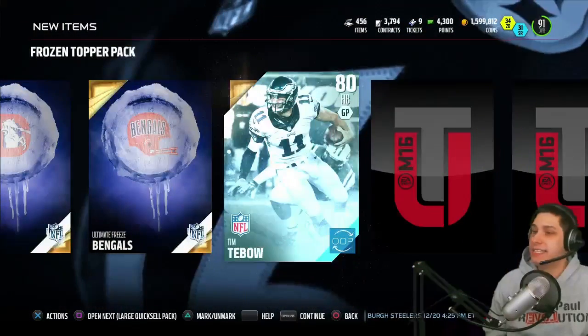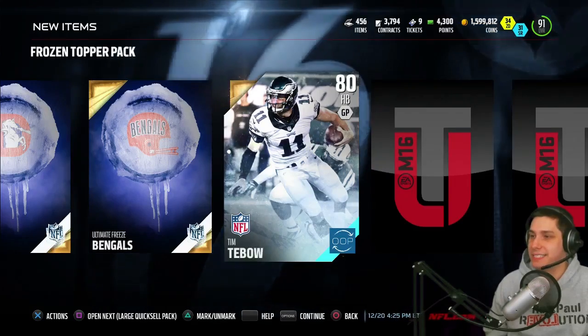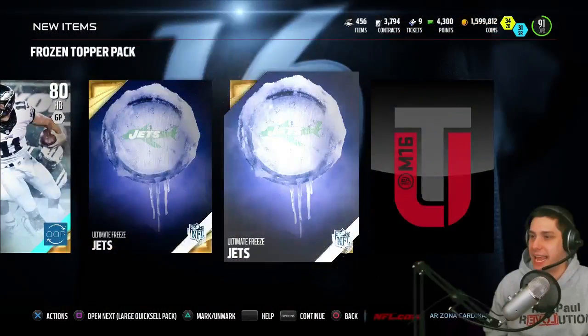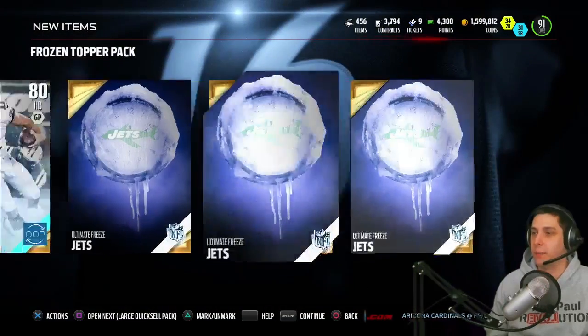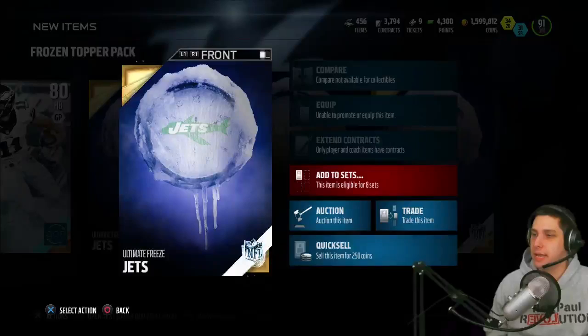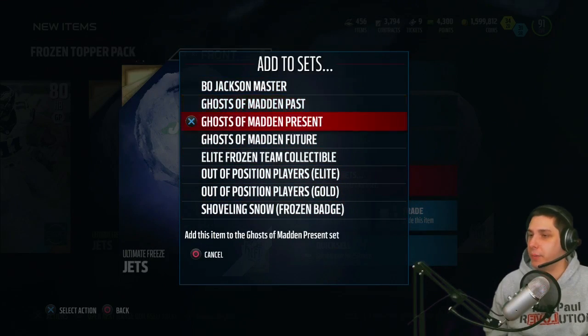Packers, Broncos — got those already. Bengals — got that one already. Tim Tebow is the out of position player. Damn it. Jets duplicate, another Jets duplicate — three Jets in a row, you're trolling me! That's incredibly frustrating.